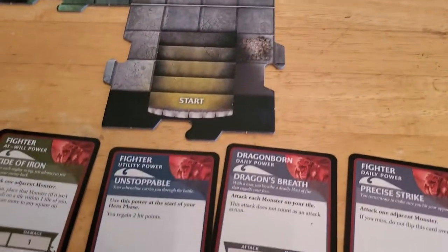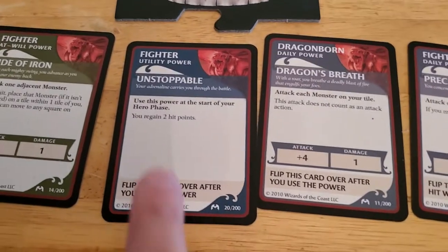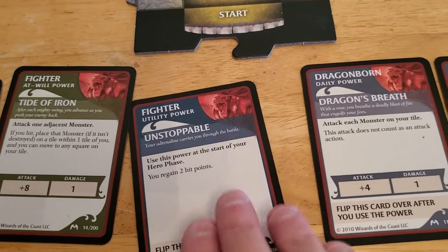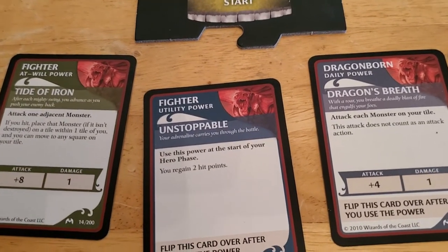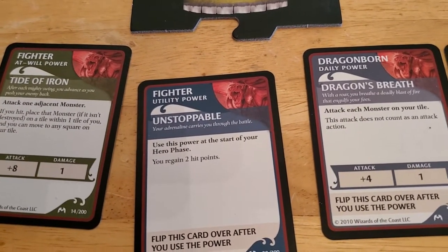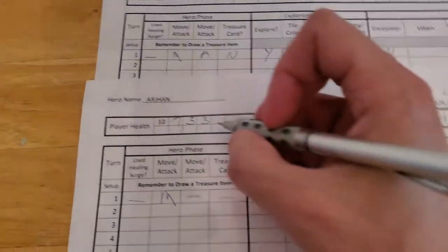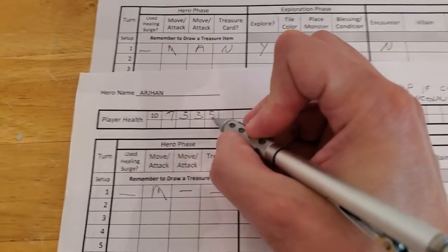He doesn't have a whole lot of options, but the first thing we're going to do is use this Daily Power. That lets us regain two hit points. This doesn't use an attack or a move, so we just use it at the beginning of our hero phase to gain two hit points. He needs them because he's already down to three, but that's going to take him up to five.